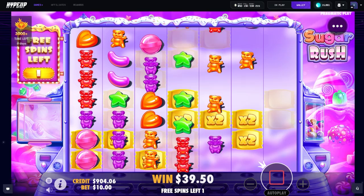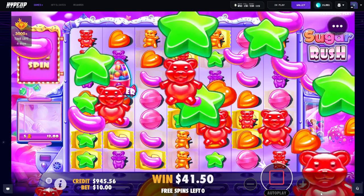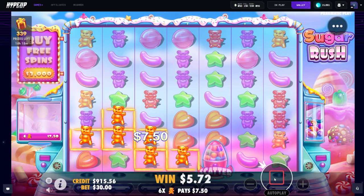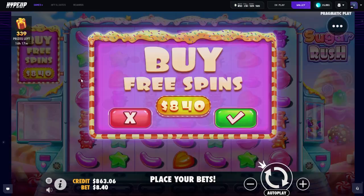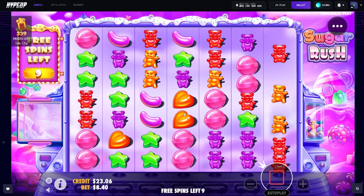Dropping two — retrig it. That's a tough loss. We're gonna try a 30 spin — and it didn't work, it was worth a try. We're gonna full send it — 840 buy, let's go. Four scatter, three scatter — we're in. I'm all in, all in on Sugar Rush.